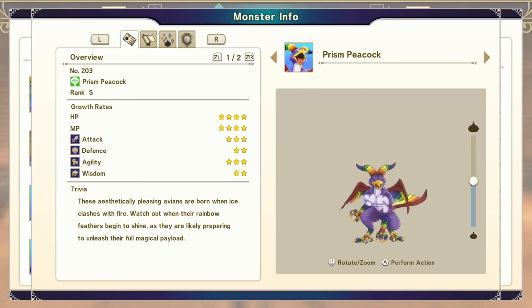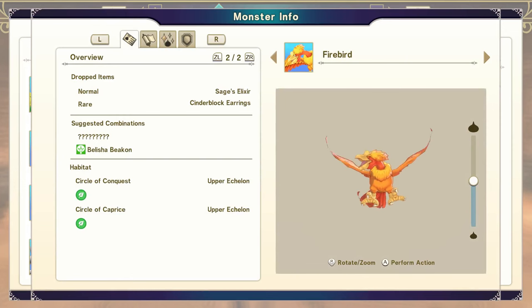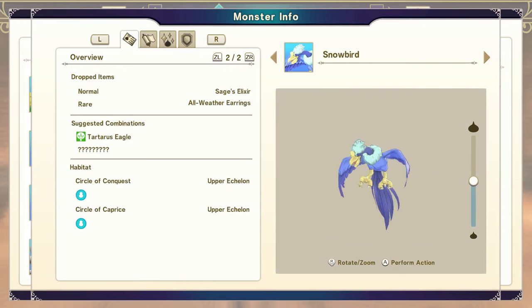Firebird — I highly suggest you just pick it up at the Circle of Conquest or the Circle of Caprice during the summer. You are also going to need a Snowbird, which you can get at the Circle of Conquest or Circle of Caprice in the winter — grab yourself one.